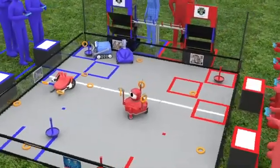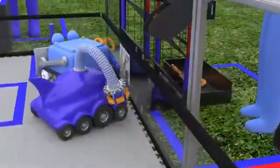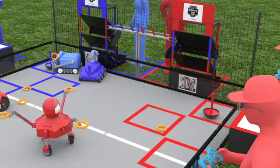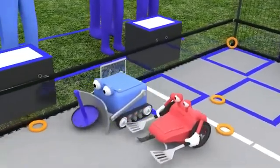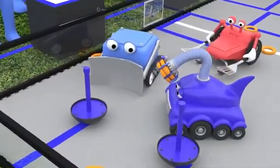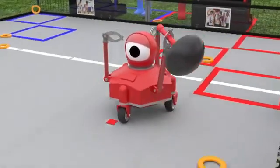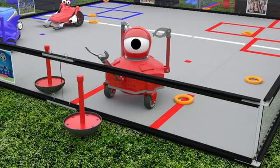The last 30 seconds of the driver-controlled period is the endgame. During this time, robots may continue scoring rings, but there are also ways to earn bonus points. Each knocked down power shot target earns 15 points. Returning a wobble goal to the start line earns 5 points. Each ring fully supported by the wobble goal earns 5 points. If a robot lifts a wobble goal over the front wall into the drop zone, its alliance earns 20 points.